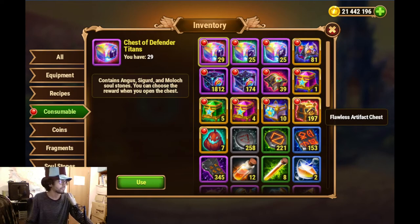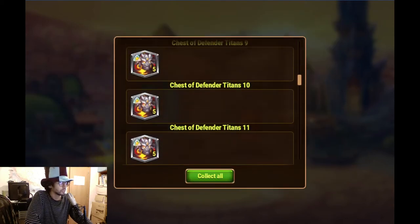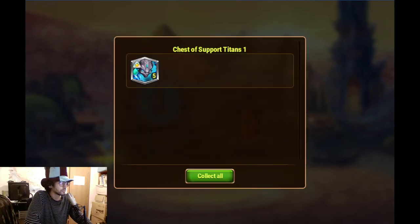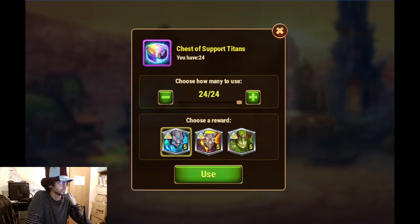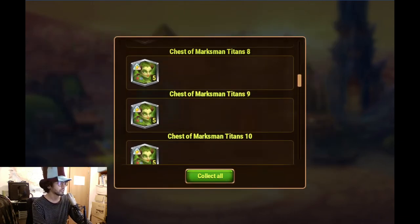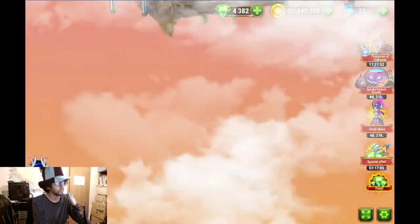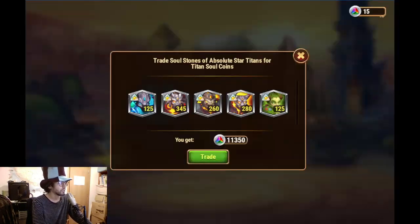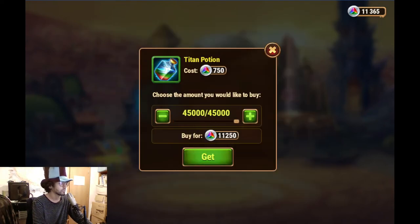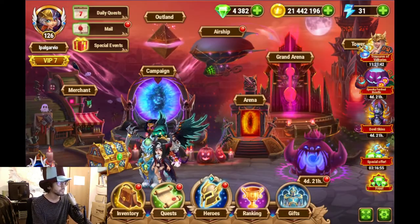That's all of it - we've successfully opened all of those. Now we can do something else: we can get all these regular Titans opened. We'll trade them and get extra Titan potions, which will count toward our gains.